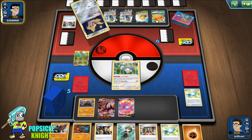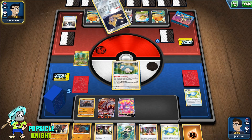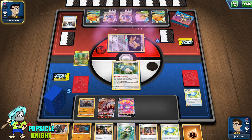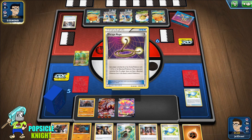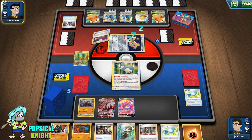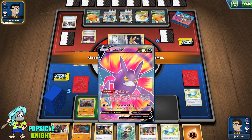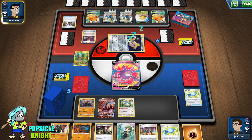We have Cheryl also. They're going to use Escape Rope — I think I'll just have to give up Crobat here. They get two prizes for that, but at least their Zacian won't be able to attack the next turn. They're going to Boss's Order — not good.